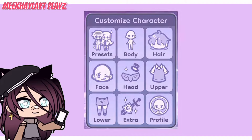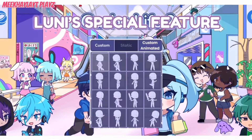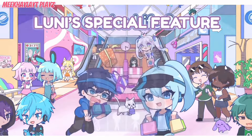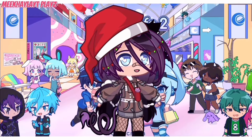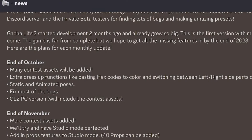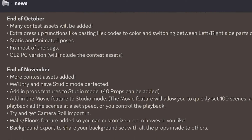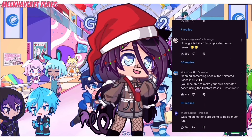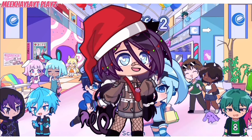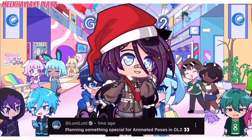On to the next feature that not many people know about, which is called Looney's Special Feature. You're probably wondering what the special feature is and how it will work inside the game. Well, the special feature wasn't included inside the monthly update plans announcement on Discord, but Looney did announce it on someone else's video underneath their comment section. In that comment, he said that he's planning something special for animated poses in Gacha Life 2.